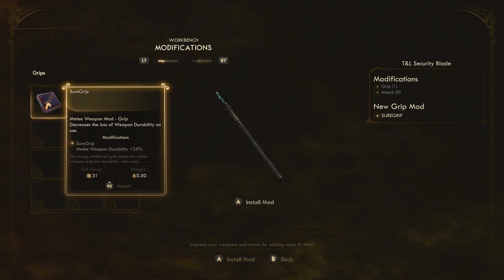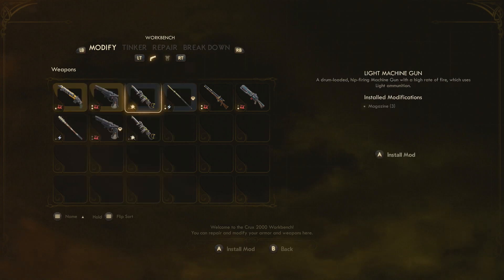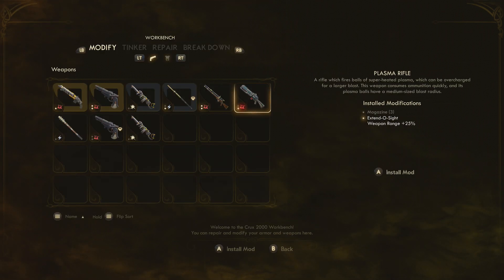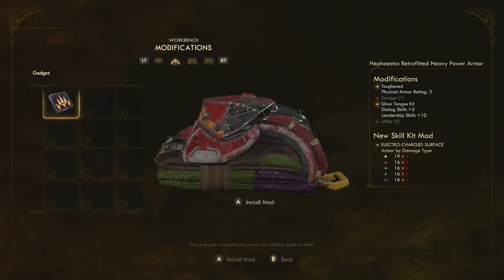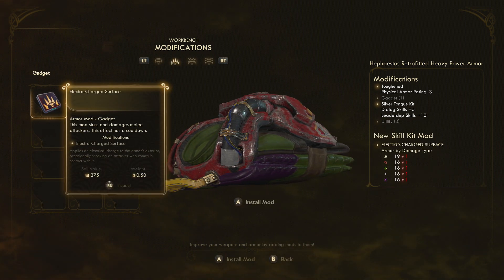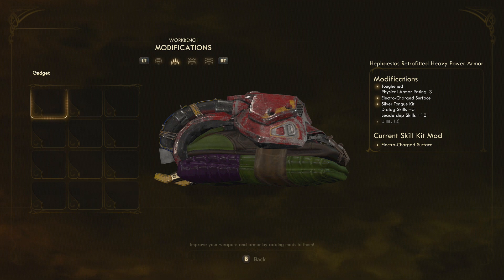I'm going to go ahead and modify my security blade with a sure grip, so now I've got an extra 25% durability. Weapons are pretty much self-explanatory — lots of the mods will work across all of them, depending on what weapon it is and whether you want elemental damage, increased magazines, or scopes. Armor pieces work slightly differently in that there are more slots to modify, broken down into armoring, gadget, skill kit, and utility. On the right hand side it lists exactly what mod is equipped and what stats you'll get when you equip a new mod. I've added the electro charge service, and I'm also going to add this backpack mod which gives me an increase of 20 kg.